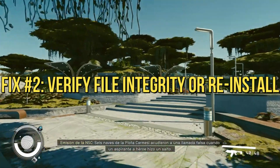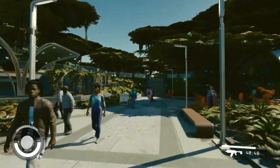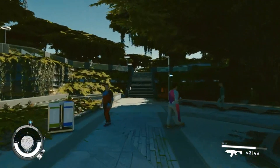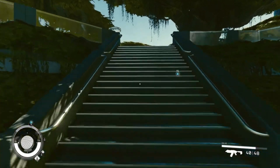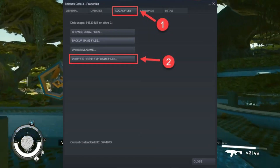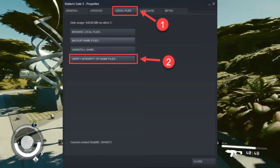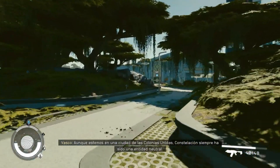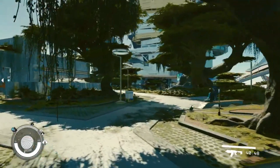Number two: verify file integrity or reinstall. Now, if those crashes persist, it's time to dive deeper. Corrupt files could be causing the issue. Head over to your Steam library, right-click Starfield, select Properties, and hit Scan and Fix Files. This nifty tool will comb through your game files and fix any corruptions it encounters. If that doesn't do the trick, a clean reinstallation might be your best bet.